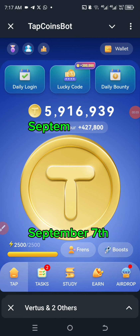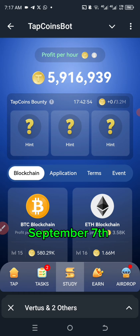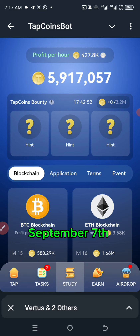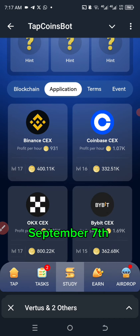Let's get today's combo on Tap Coins. Going straight to the app, the first one is git.io6 — let's go to the application section and look for git.io6.